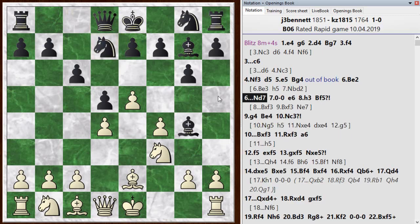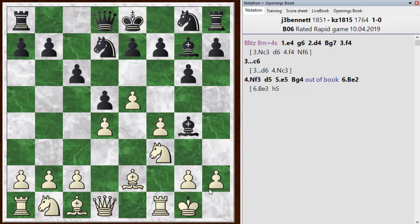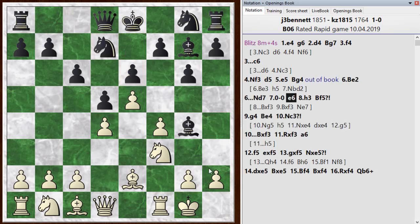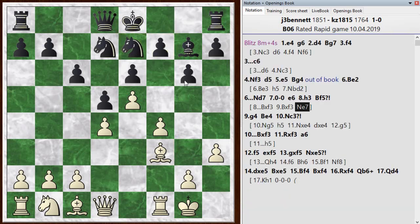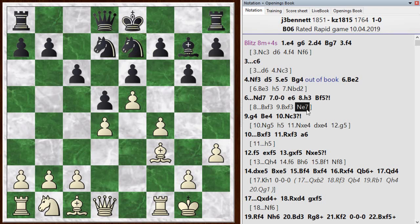Knight d7, castle. He goes e6, I go h3 kicking the bishop. And now is black's first real mistake. The opening he played isn't considered top quality, but it's still playable. However, this is a definite mistake — he really should just take the knight here. There's no point in letting his bishop be chased around, even though I didn't get the most mileage out of it. After knight e7 the position is still defensible for black — cramped, less space, but playable.